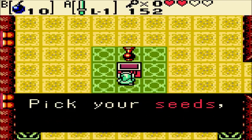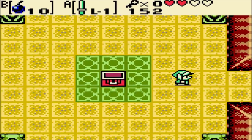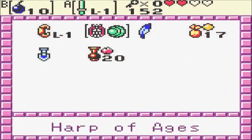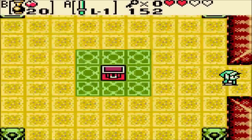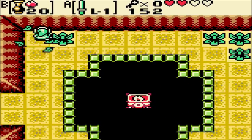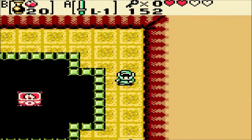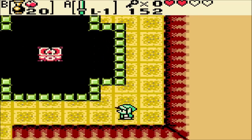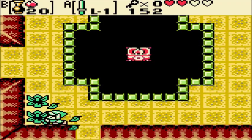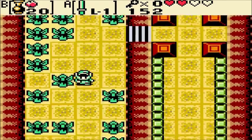And we get the Seed Shooter! Pick your seeds, fire, and watch them ricochet. It's like the Slingshot from Oracle of Seasons, but these ones ricochet, and you can also choose which angle to fire them at.